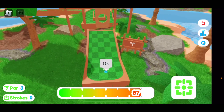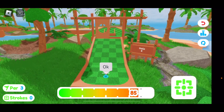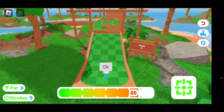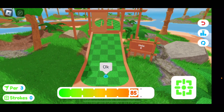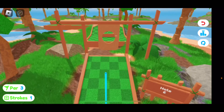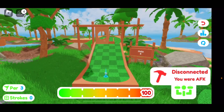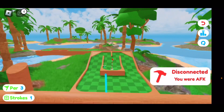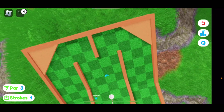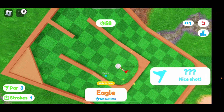So you must get a hole in one. How am I supposed to do that? I failed — sadly, I got a hole in none. Oh, come on... Hole in one! Yes! We got it. Okay, so you have to get a hole in one on that. Got it.